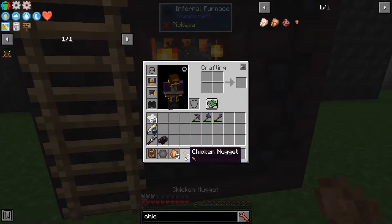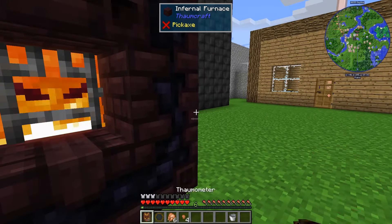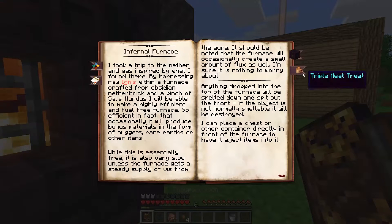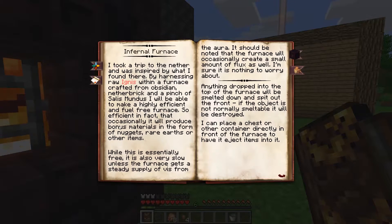Also, occasionally you get these extra nugget things like chicken nuggets, beef nuggets, which you can use to make a triple meat treat — some kind of food in ThaumCraft. Sugar and three kinds of different meats, and you get that.